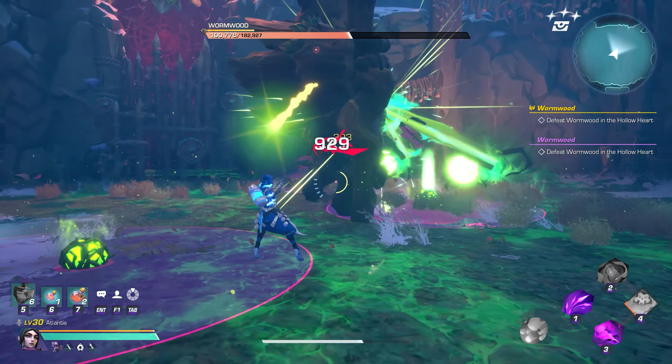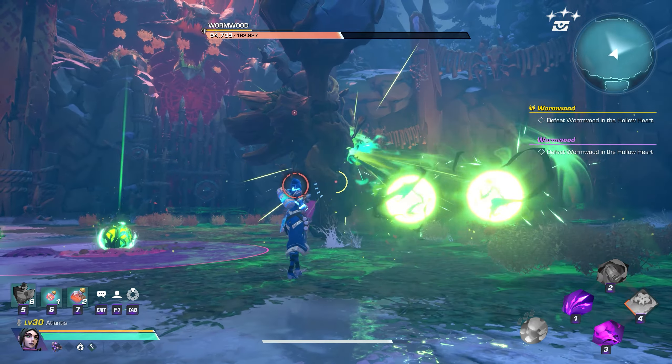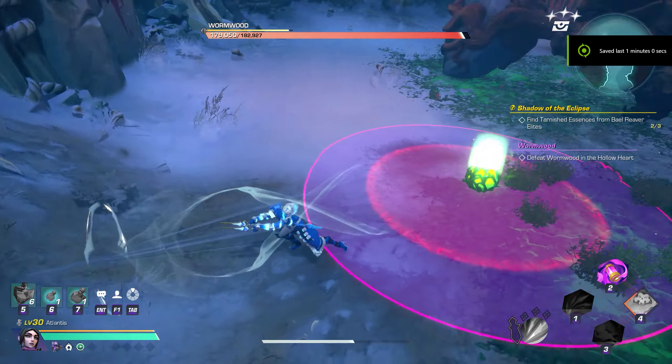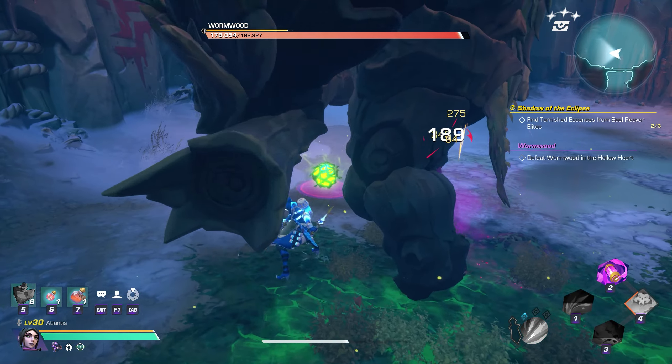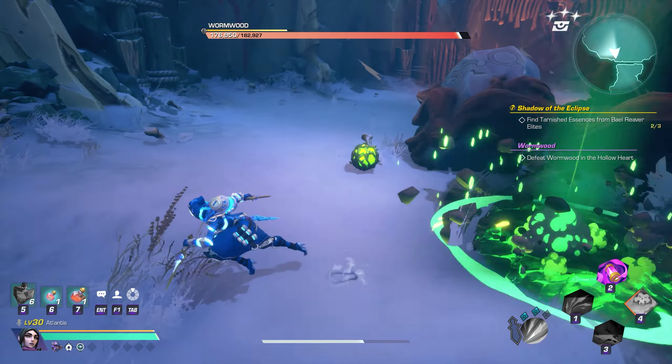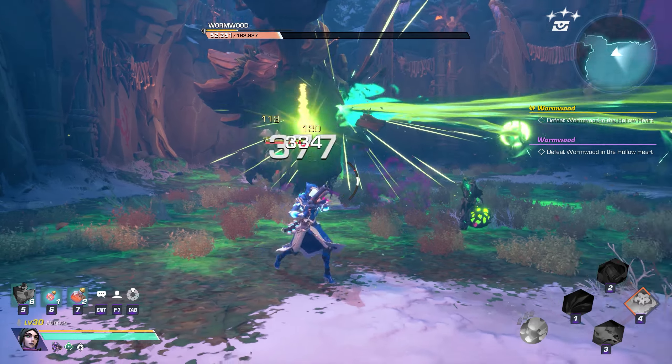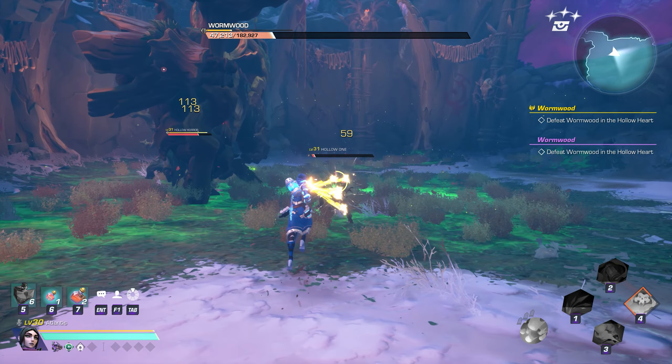You'll want to make sure to avoid the beam and block or evade the various telegraphs. One of the mechanics includes being able to attack the seeds and move them outside of the green growth on the ground, which prevents additional adds from spawning from the seeds. However, if you're confident in your power and skills, you can focus on the boss and cleave down the adds should you choose.